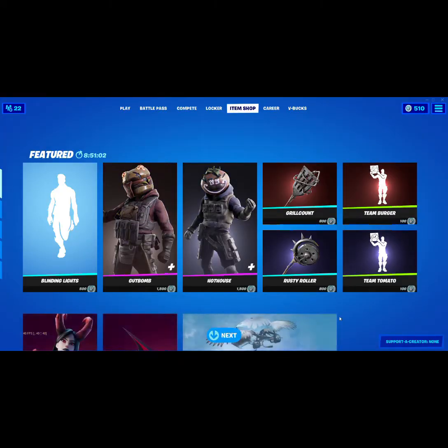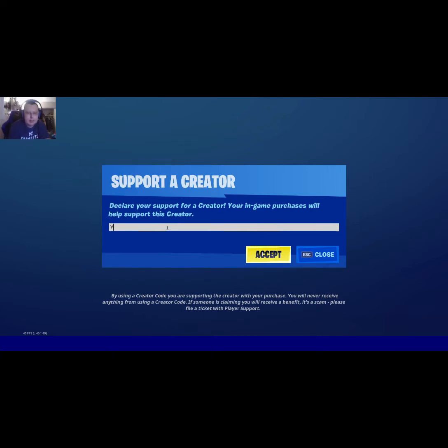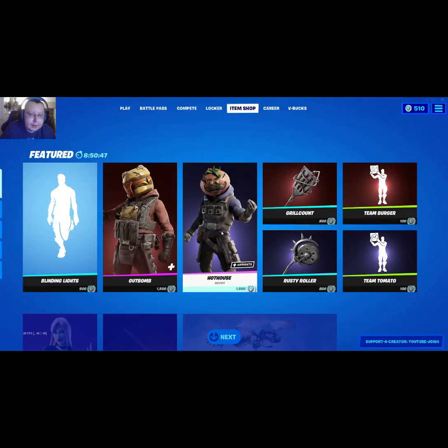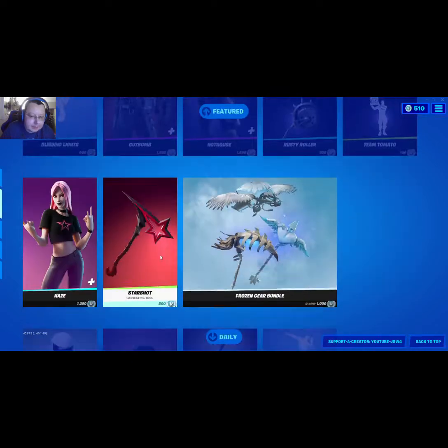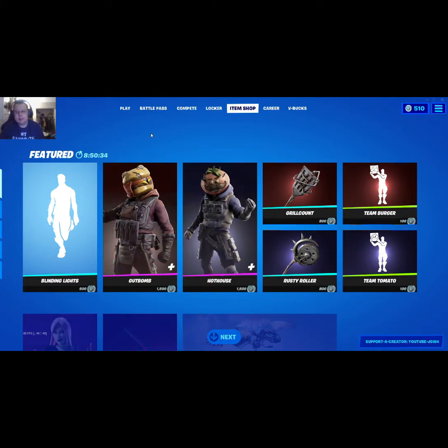All right everybody, when you guys go into the item shop, hit Support a Creator and type in youtube-jgw4. Every time you guys make purchases, hit accept, use the creator code. All the proceeds I get from it I will wrap up into gifts and skins and passes and everything else that I can possibly give back to you guys. We have a few contests coming up so make sure you put in youtube-jgw every time you're in the item shop.